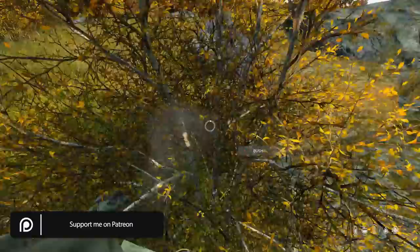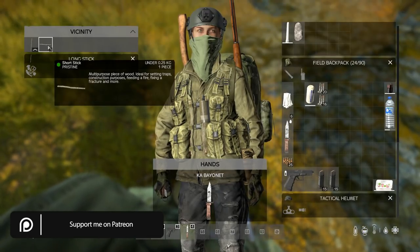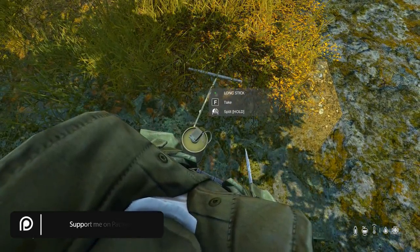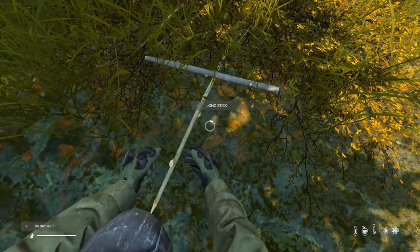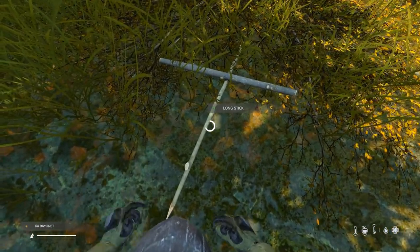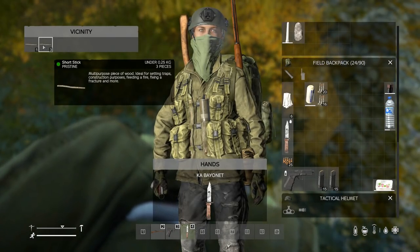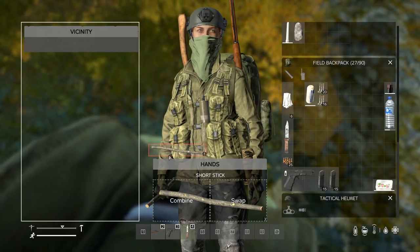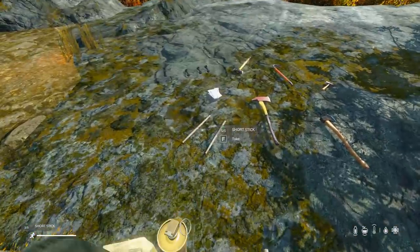Hold left click on PC to chop and you'll get a long stick and a short stick. With the long stick we can split it into three smaller sticks. We're going to need these to make our floor and wall plans, as well as ramp plans. There we go — we've just made one long stick into three short sticks, so we've got four sticks total.